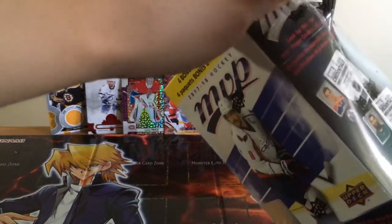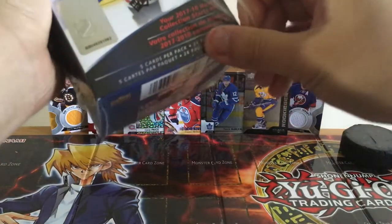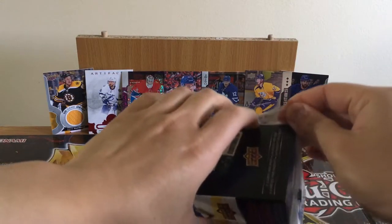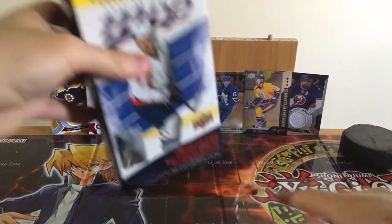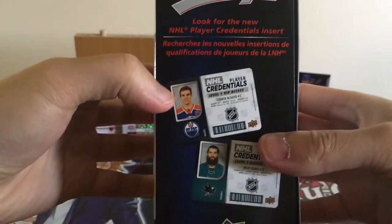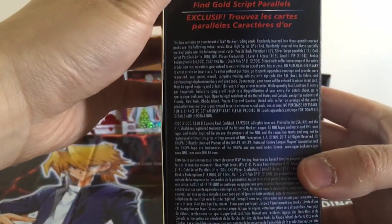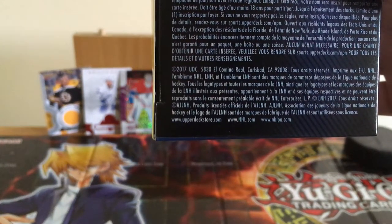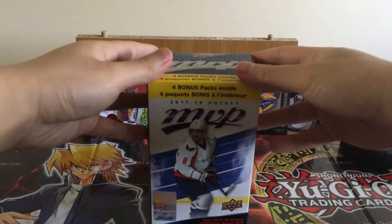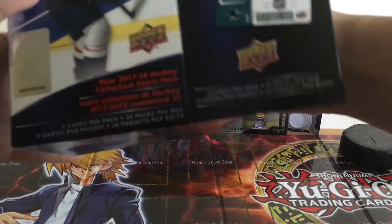First time opening this type of product — an MVP product from Upper Deck — so we'll see how it goes. I only watched one video on YouTube of somebody opening this, and these cards look pretty unique. I guess it's kind of like OPC — there's like a billion different types of cards. There's these credential things, NHL player credentials. We got McDavid and Burns on the outside of the box. I'm too lazy to read all that stuff, but we'll see what we get. Let's get right into it since there's so many cards here. This is freaking thick — this might be a longer video.